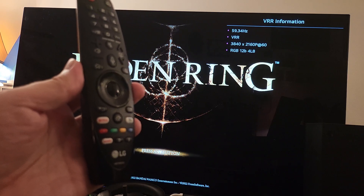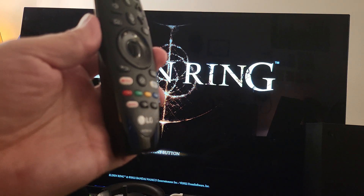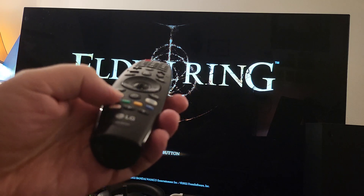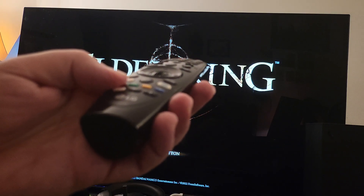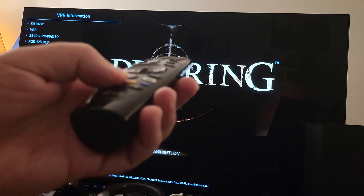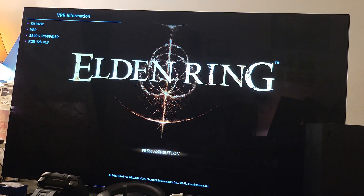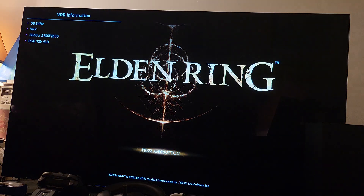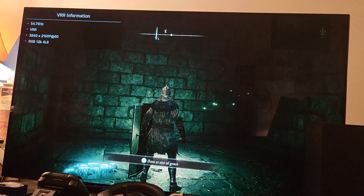To turn this feature on, you have to press this red button multiple times for it to show up. There it is — you can see it now on the left side.